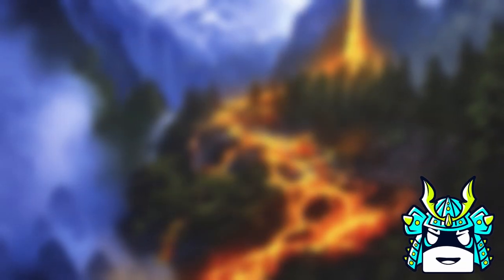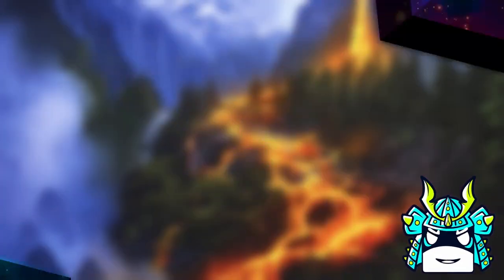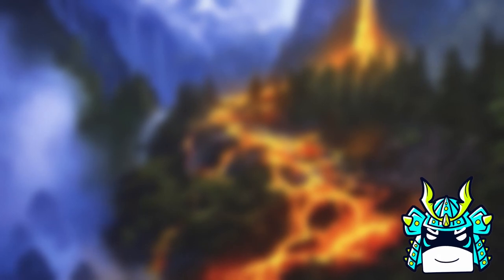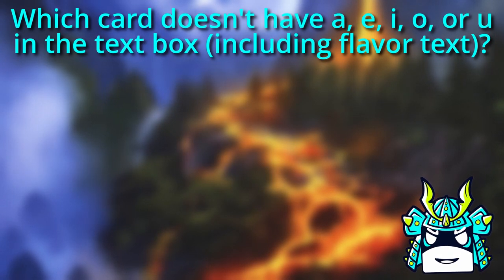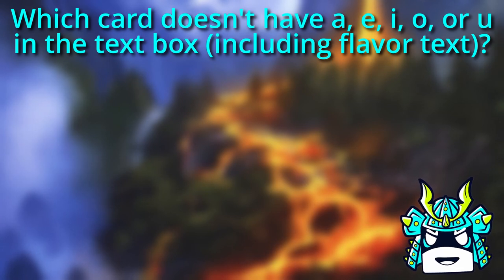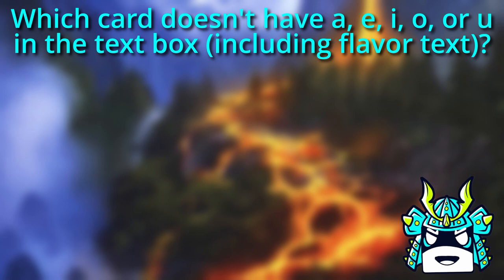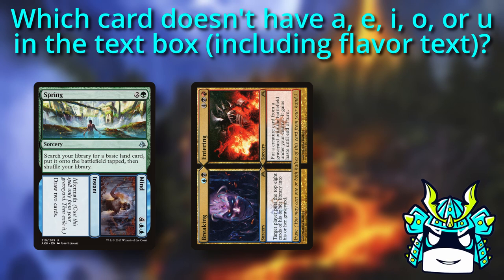Before we get to the next card, it's trivia time! Since we're on the topic of reading, today's trivia question is about card text. Which card in Magic is the only card that doesn't have any of the letters A, E, I, O, or U in its text box? I'll give you one big hint here: the answer is half of a split card. Stick around to the end to find out, now back to the video.